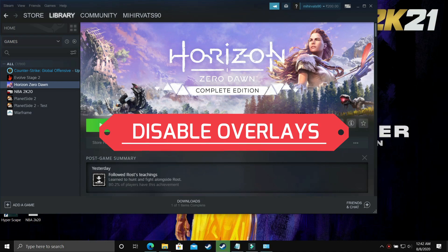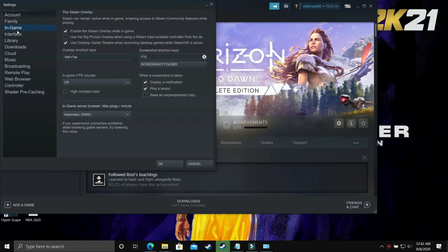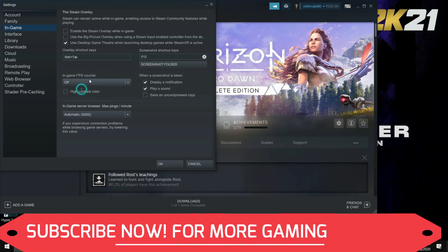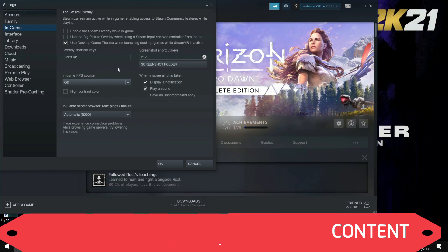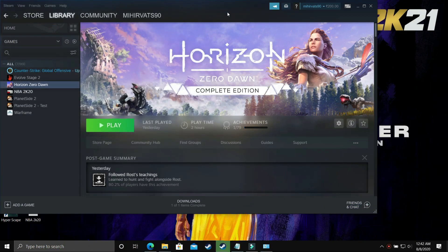Now the fourth step — I found this solution on a Steam forum and it is working for many users. Open your Steam and go to Settings. In Settings, go to In-Game settings and disable the Steam overlay while in-game. You also have to turn off the FPS counter, as it is causing the problem for many users. Once you have disabled it, click OK, then restart Steam and try running the game. Most probably your problem will be fixed. If it doesn't, proceed to the next step.